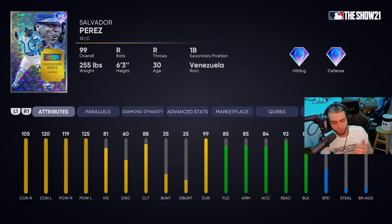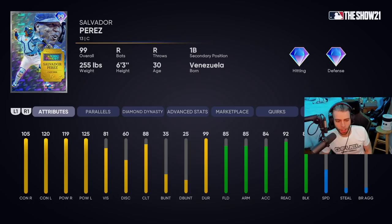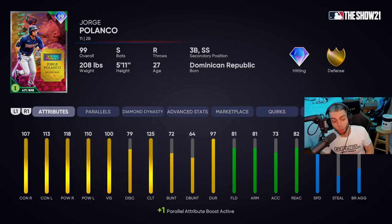Salvador Perez — we finally got him, big 99 overall Salvy. 105, 119 versus righties — demon. 120, 125 versus lefties — killer. Parallel five: 110 to 120 contact, 125 contacts, almost max power. 85 fielding — he'll be a diamond after some parallels — arm gets to 92. 43 speed. He blows Posey out of the water for a lot of reasons, one being that he has Home Body, Night Player, and Dead Red. Salvy gets an A for me — parallel five this card is incredible.